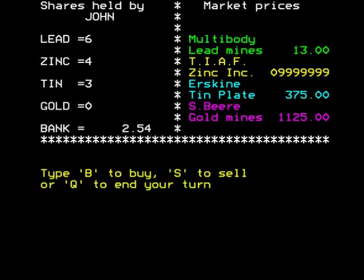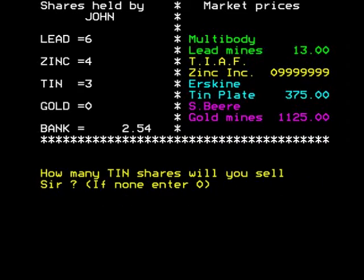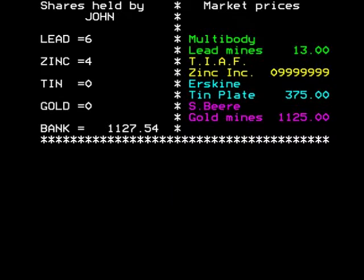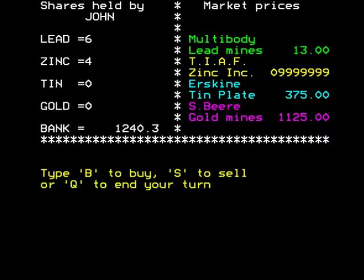Straight away we get a newsflash — capital gains tax investigation, a demand of sixty percent! So the tax man hits hard. I'm not sure what's going on with zinc. Everything has gone up in price though, so we're going to sell three tin since it's gone up. Then we get a capital gains tax refund — that came at the right time — ten percent, I'll take it.